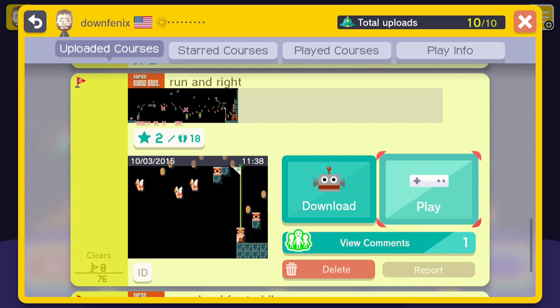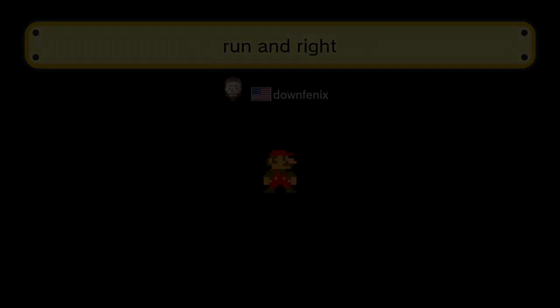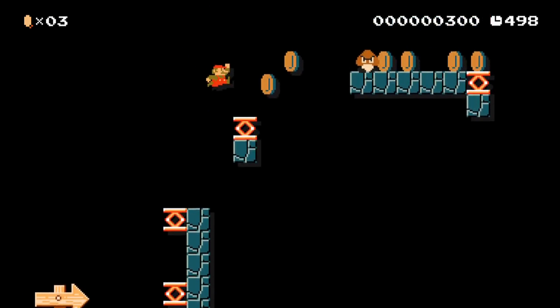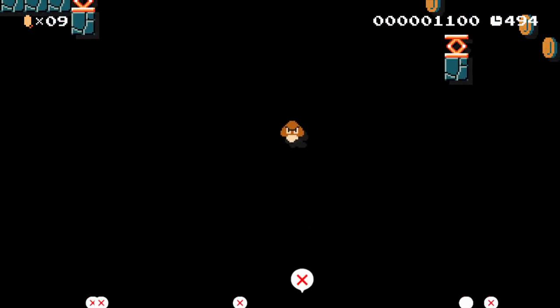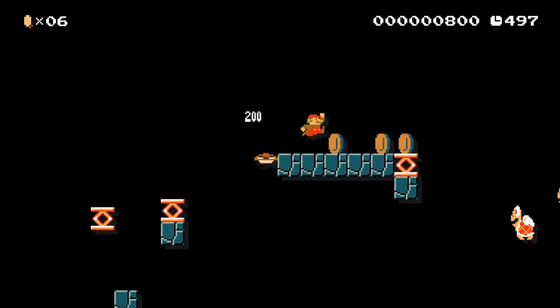Now it's running right. This is an attempt to do an auto level. Except at the time I made this level, I didn't have hardly anything unlocked, so I had to make what I call a semi-auto level. You just hold running right and it'll play itself. I try to place everything, except I'm not even holding the run button - I'm holding the jump button. I can't even follow my own directions.